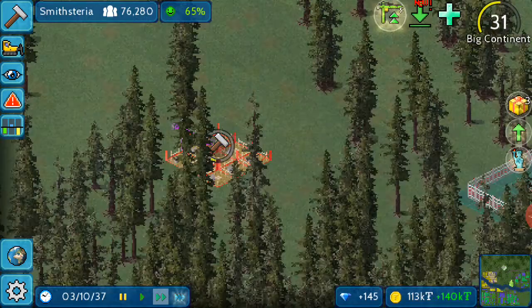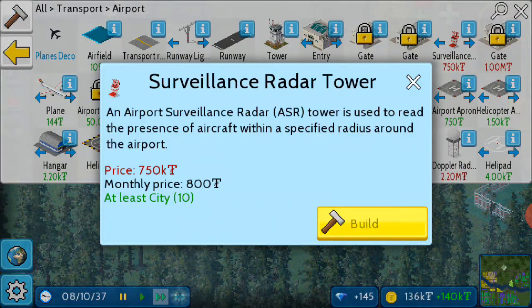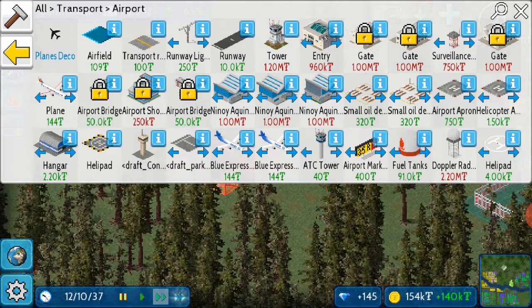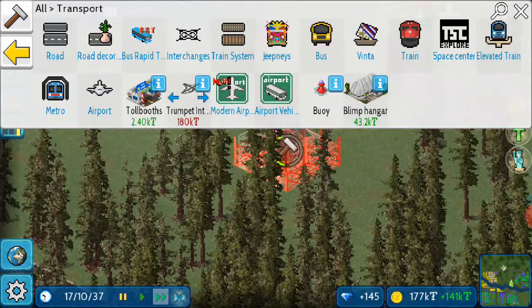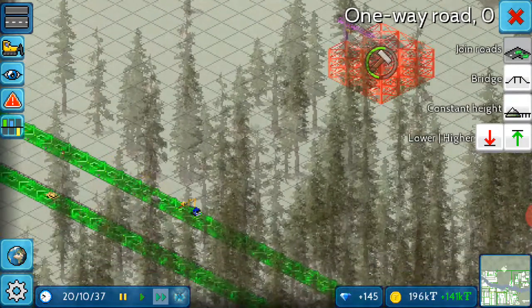Oh, that was very costly — that's almost a million. Okay, it's getting built. We're missing a road, so let's get the road done. Number one, a one-way road going from here.